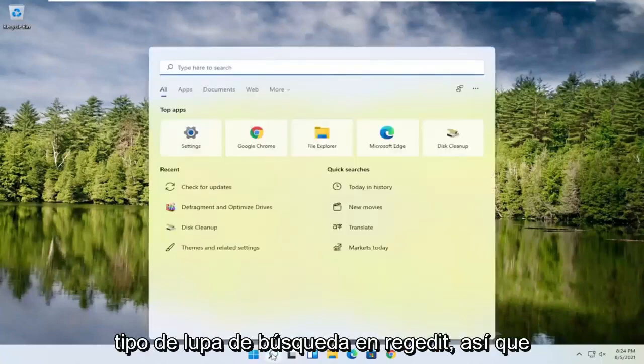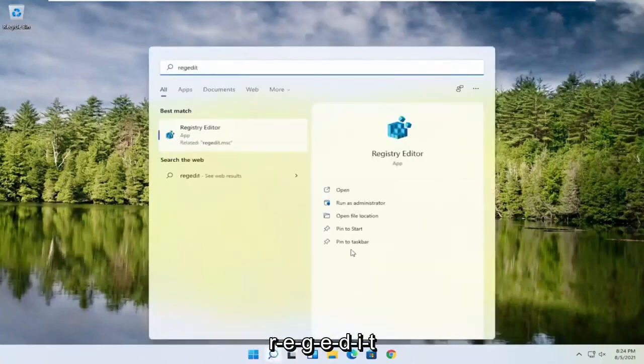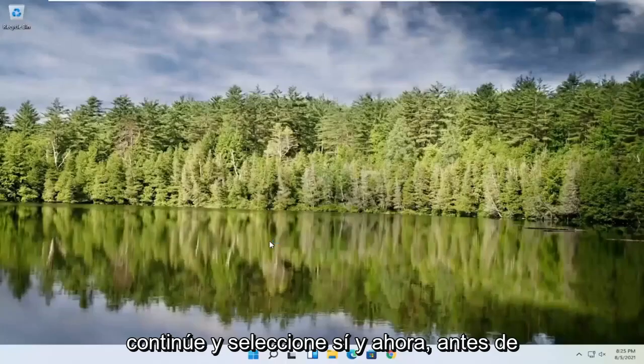We're going to start off by opening up the search magnifying glass. Type in regedit — R-E-G-E-D-I-T — and select the best result, the Registry Editor. Go ahead and right-click on that and select Run as Administrator. If you receive a user account control prompt, go ahead and select Yes.